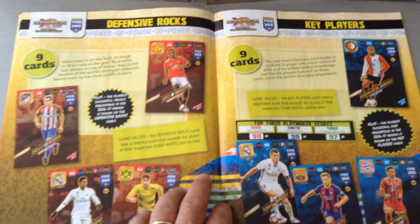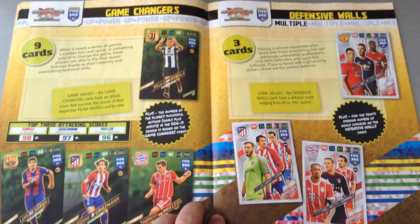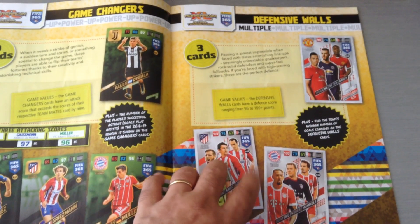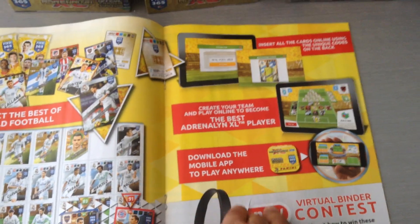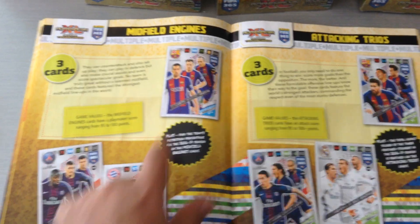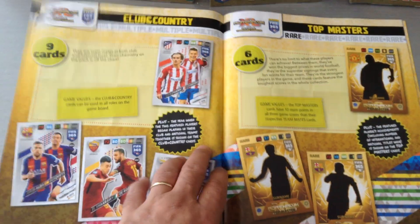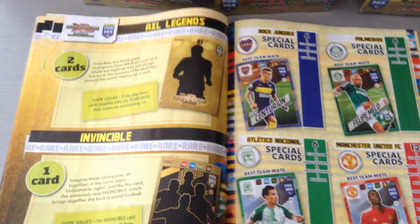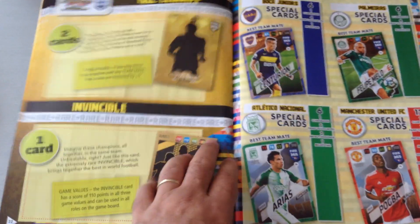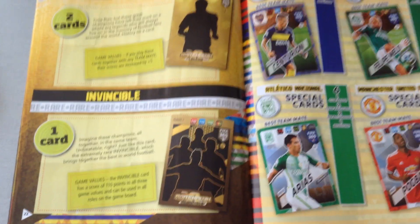Nine cards as usual for the keepers, nine defensive rocks as usual, nine key players — that hasn't changed. Game changers, we get nine — I think we got more than that last year, about 15. Then we have three defensive walls, that's a new one — they took some from the game changes and put three defensive walls, not bad. Here's on the virtual how you play online. Three midfield engines and three attacking trios — I think those are gonna be like the acetate cards, the see-through ones we had last year. And then we get nine club and country. Top masters — there will be six of them, interesting. Two AXL legends, one invincible. The invincible card is usually done in the Serie A collection and also in the Spanish La Liga, so they've taken that and added it to FIFA.